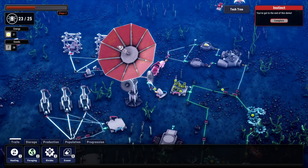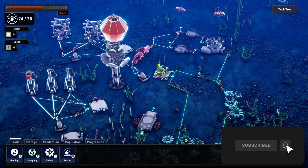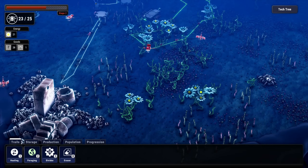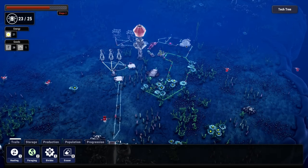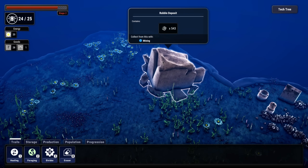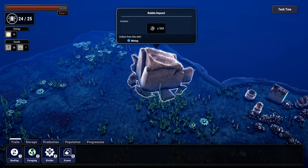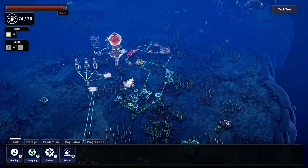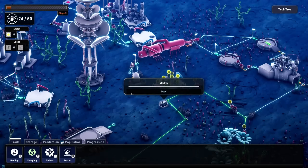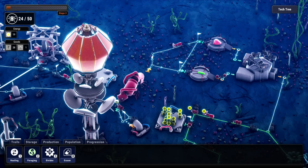We got to the end of this demo - complete! That's super cool. That is Microtopia - I like it! It's probably a 2024 early access kind of deal. It looks really neat and I'm definitely excited to check out more. There's concrete, other metals, and way more flowers in the full version. I would love to see a large-scale version of this factory. Thanks for coming out - hope you enjoyed! Like, subscribe, all the things - I'll see you in the next one!